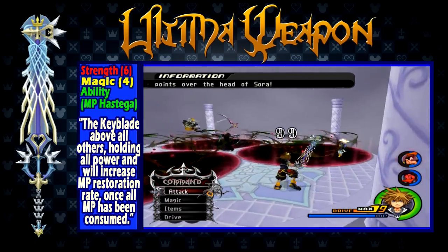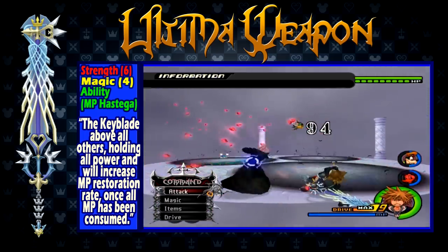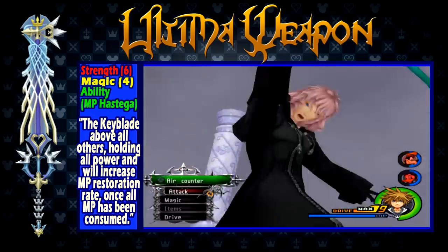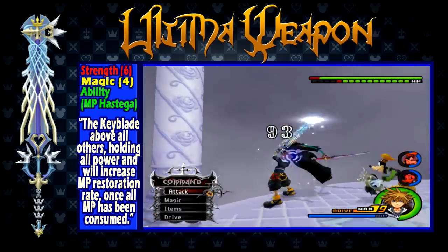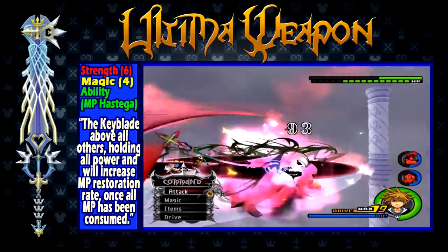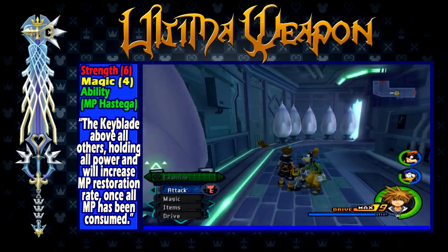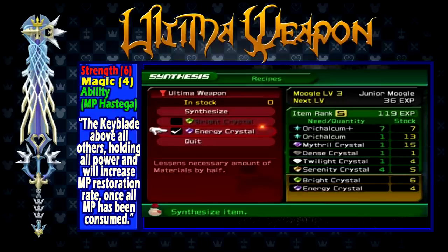Ultima Weapon is obtained through Synthesis, requiring you to have the recipe and enough materials to craft it. It technically becomes available after defeating Xemnas for the first time in the World That Never Was, when more content becomes available to allow you to get the last few required materials. It has a strength of 6, a magic of 4, and the ability MP Hastega, which greatly reduces MP recharge time. The Ultima Weapon is an excellent weapon and is arguably the best keyblade to use in any situation. MP Hastega is an excellent ability, and its stats are extremely powerful and balanced between strength and magic. It also has excellent reach. To obtain it: you need to get the recipe, obtain 7 Orichalcum Pluses, and use an Energy Crystal during synthesis to lower the requirement from 13 Orichalcum Pluses down to 7.